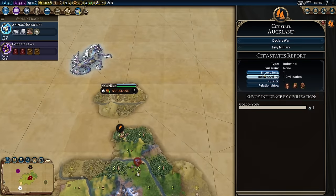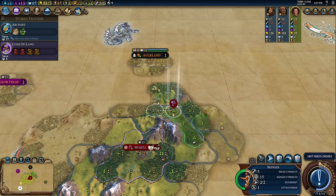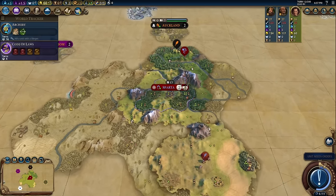Auckland — we're the first one there, but it's a Pangea map so it's not going to do us any good. It's turn 11, and I really wish I'd found a tribal village. There we go — there's a tribal village.